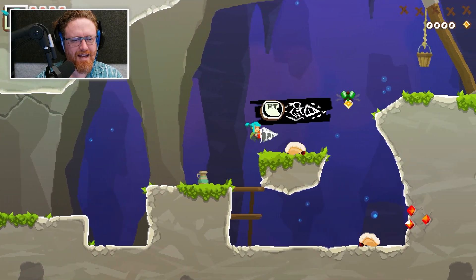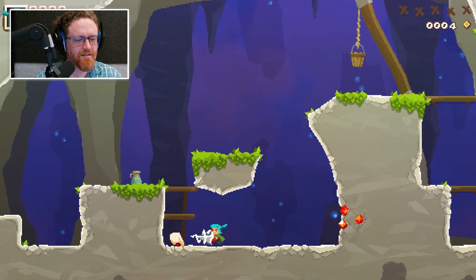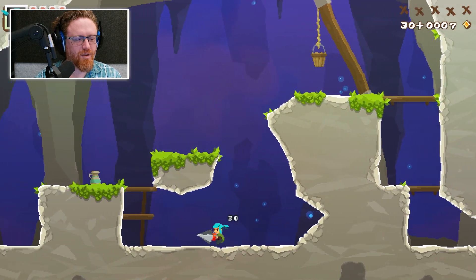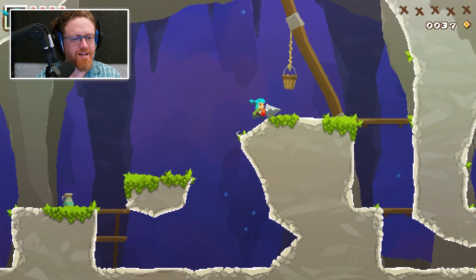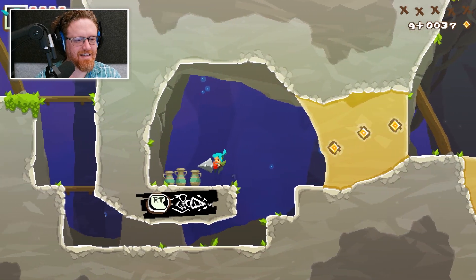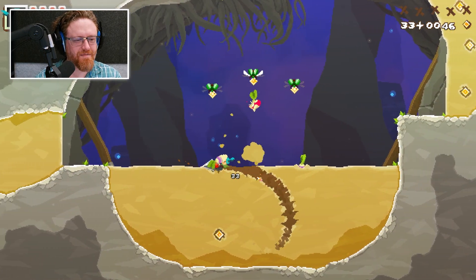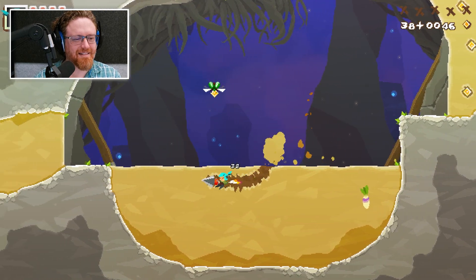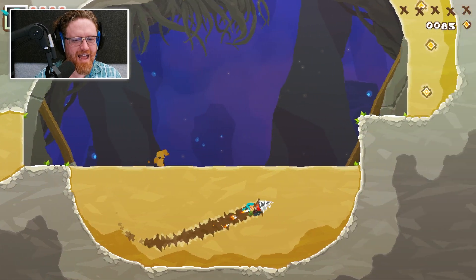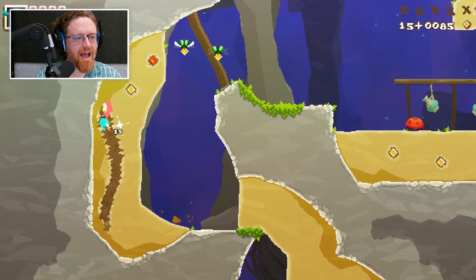So we can jump, drill things with our drill, drill into walls, hop up on little platforms, hold the button to jump higher, go down through things, just annihilate innocent creatures. But most importantly, we can dig around in sand. And I cannot underscore enough how well this works and how intuitive it is.